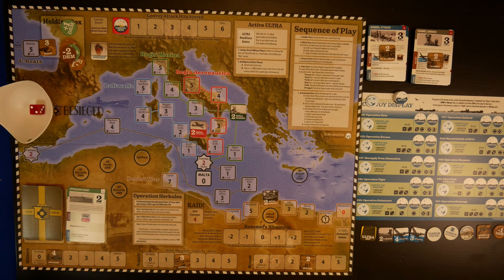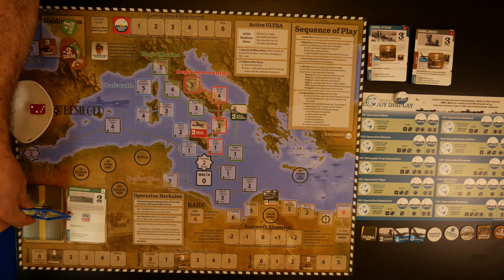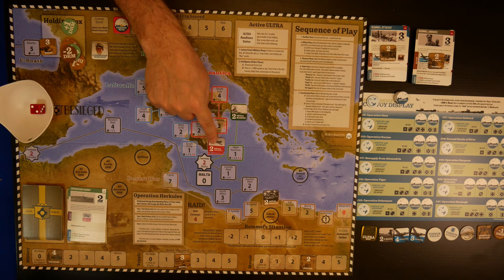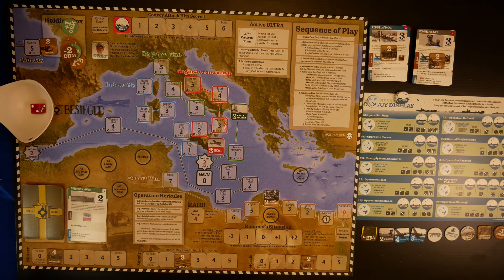Now we have our card for the headline phase. On the military phase, do we have a convoy? We do not. We just act on the tracks here - we have the Regio Aeronautica, so let's move that close to Malta. It's in box one, one away from Malta. We really need to do something about that. On our resource phase we look for resources and there are none - we get nothing from anybody.